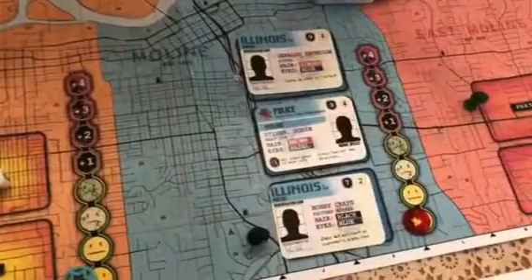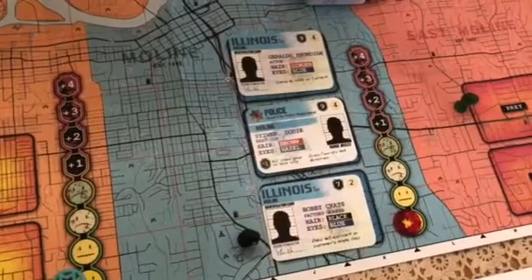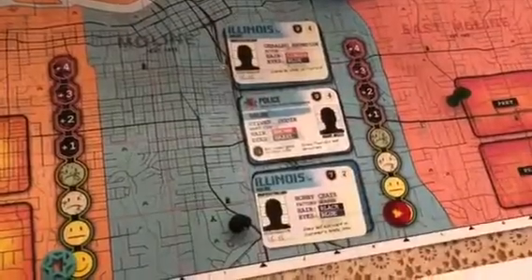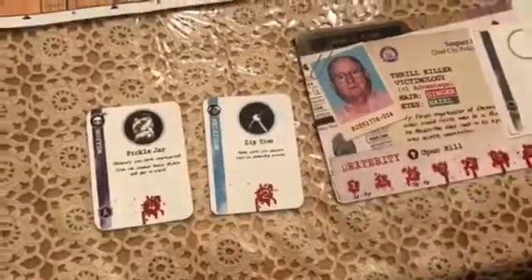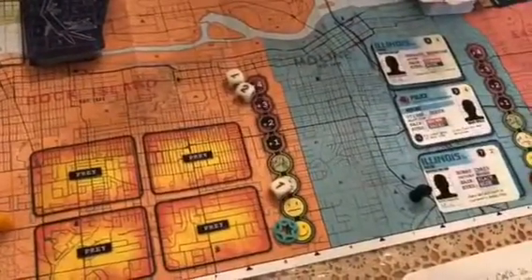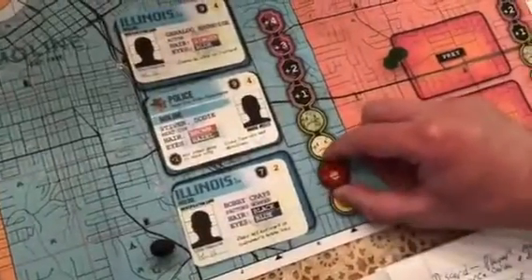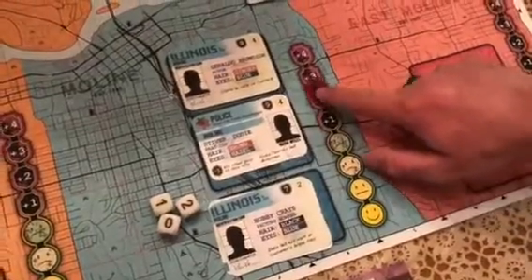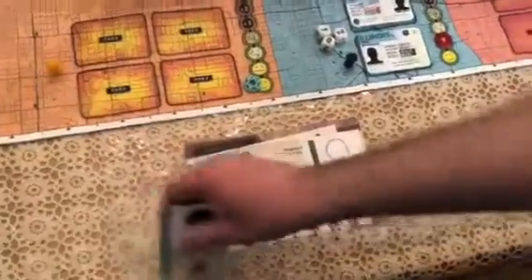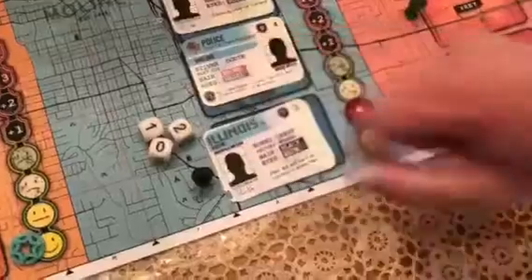For the attack action, players may attack one of several prey cards in the city they are currently in. To successfully attack, the player must have dexterity equal to or more than the prey's defense. The player will add their current dexterity plus any weapon cards they use, then roll three dice and add all their points together. After every attack in the city, the heat marker will move up once, which can also make it harder to attack prey in that city by adding more defense to that prey's card. If the player fails, their weapon cards will be placed under that prey card, so if another player is successful in the attack they will receive those cards.